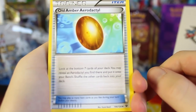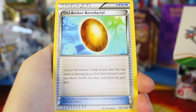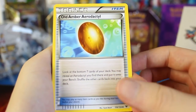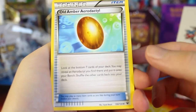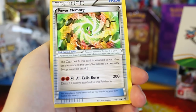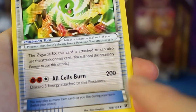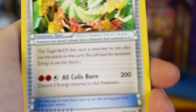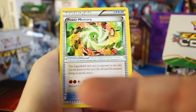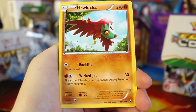So the first thing we have is an Old Amber Aerodactyl, which pretty much tells me we're going to have an Aerodactyl in this set. We opened an Aerodactyl collection box recently, but I guess there's another one here. Next we've got a Power Memory, which is kind of strange — it actually has an attack on it: All Cells Burned. This card requires three energy cards attached to the Pokemon, so I guess you attach this item and then use that attack.